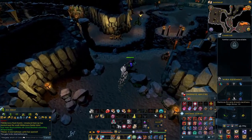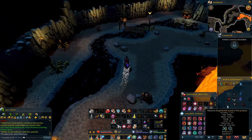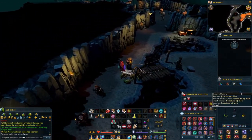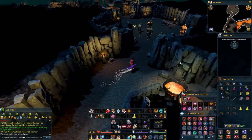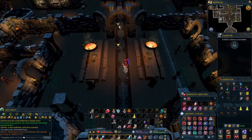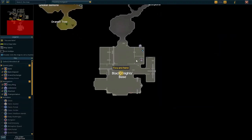Run past the lesser demons. The gear I'm using is really cheap armor, but you can use Virtus. I'm bringing a luck ring just in case, using a rebounder and appraisal. You could use the Kiba, Abyssal Wand, whatever you want. I'm also bringing a cannon with cannonballs. We're almost there and I'm going to camp the Black Knight's base.